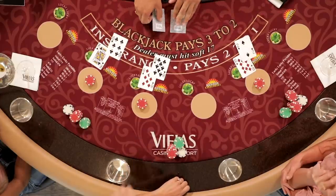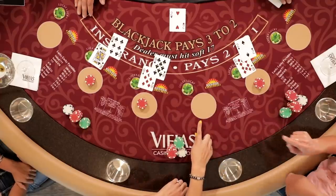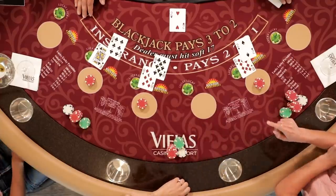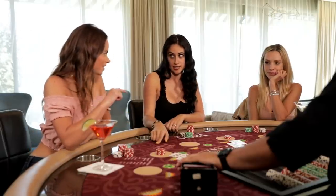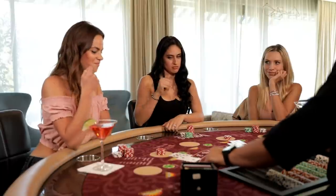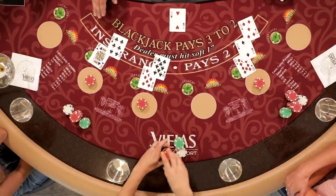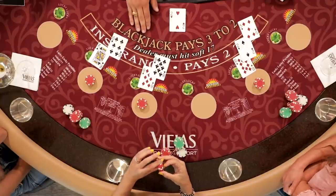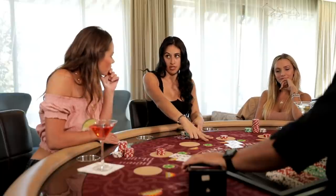Two eights — we have a split opportunity. So you have a 12. Vinny is showing a 2 face up. You always want to assume the dealer has a 10 underneath his up card. Basic strategy says two eights — we split. So I'm going to go ahead and add the same amount of money. When you split, it has to be the same.